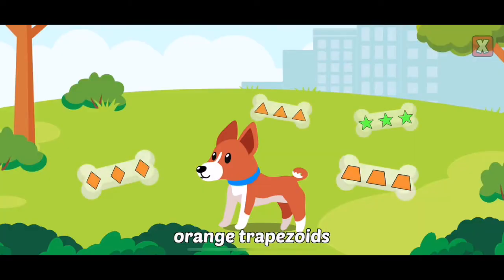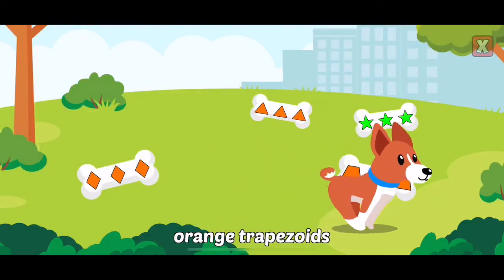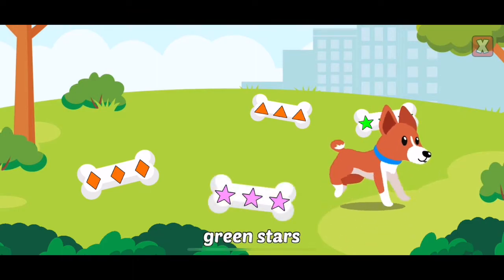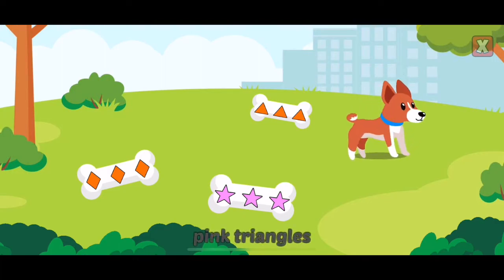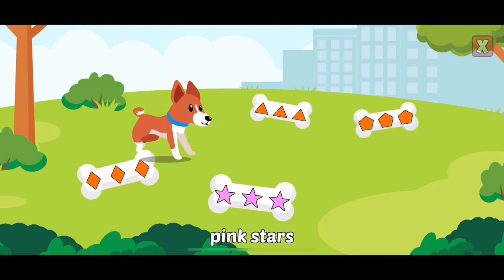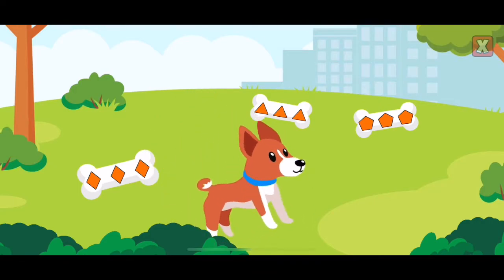Fetch the bone with orange trapezoids. Green stars. Pink triangles. Pink stars. Correct!